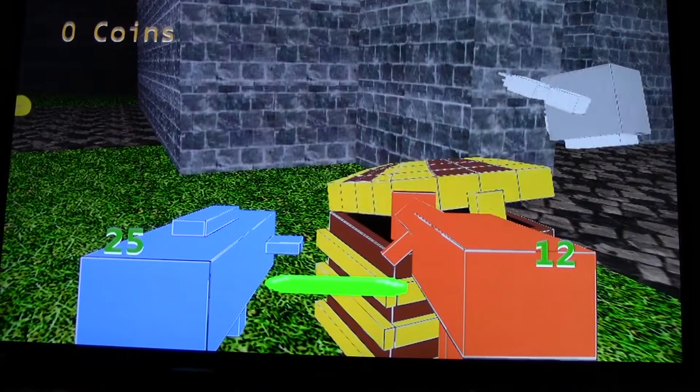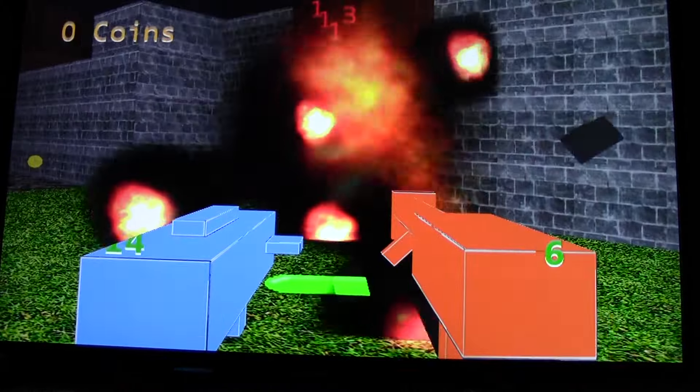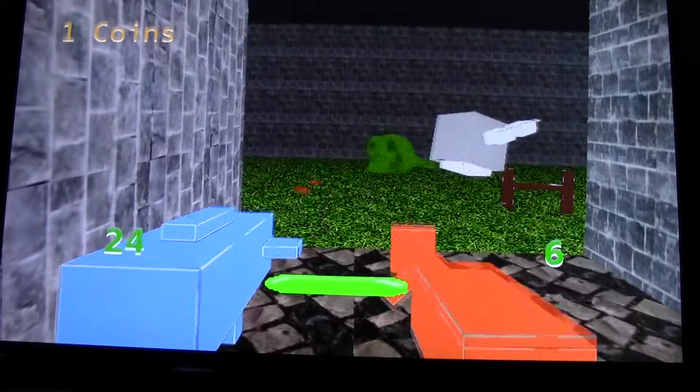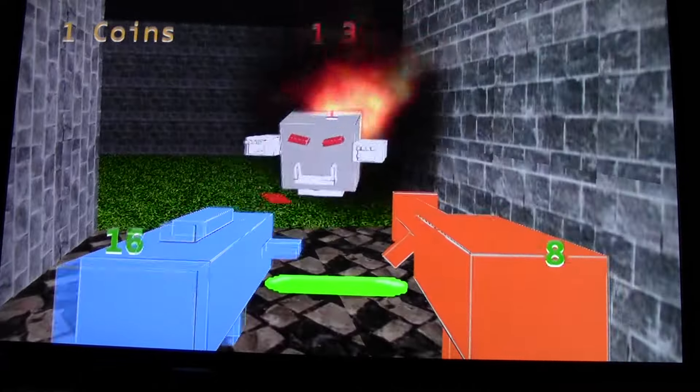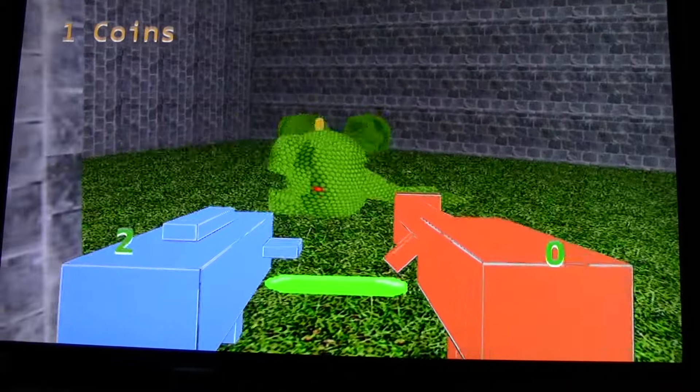Now let's go back to it. I do have agility and crit as things you can get on items. And I made the green guy's death scene a little gorier. There's a little more blood spurting around — you'll see when I kill one.